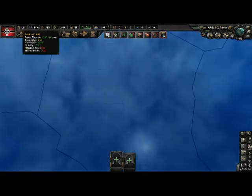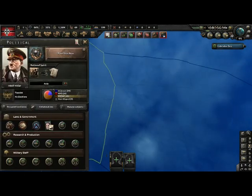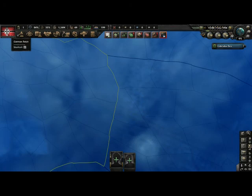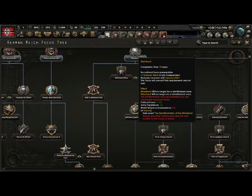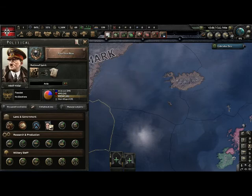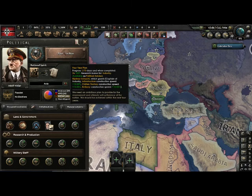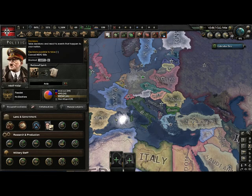Let's go to the top things. This is political power. To hire these advisors and do decisions you need political power. You get political power over time through a tick every day — I get 1.43 political power per day and it just ticks up over time. You can get more through focuses; for example, for the Dual Alliance focus I get plus 120 political power. By late game, around 1940, political power gets pretty useless so you shouldn't really be looking at that too much after that.